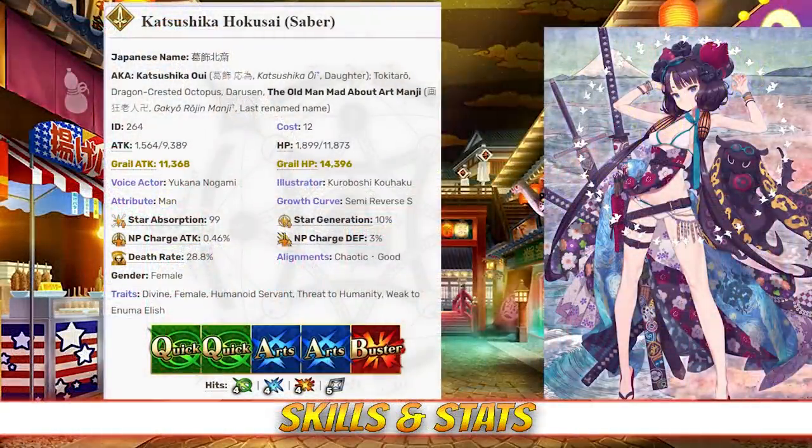Hokusai has a max HP of 11,873 and a max attack of 9,389. Her HP is about average for a Saber of her rarity, while her attack is slightly below average. And when compared to the other four stars overall, both her attack and HP stats are more or less average.